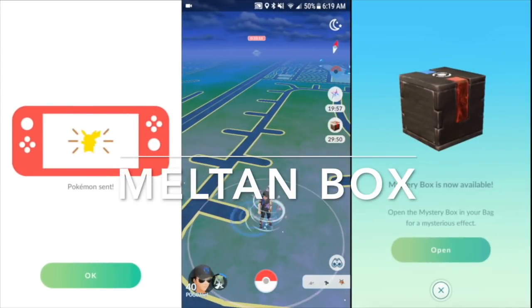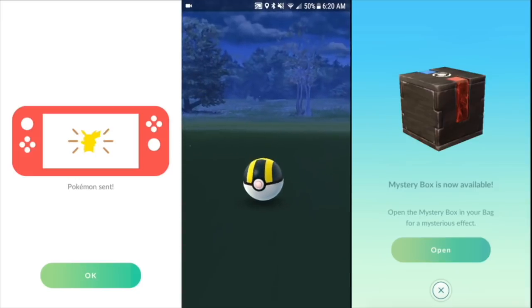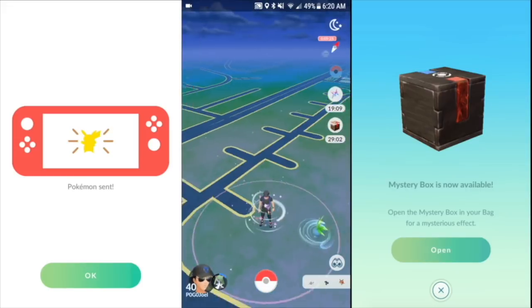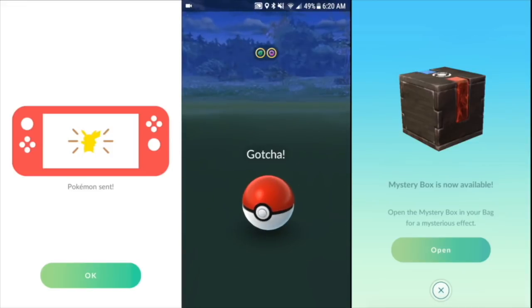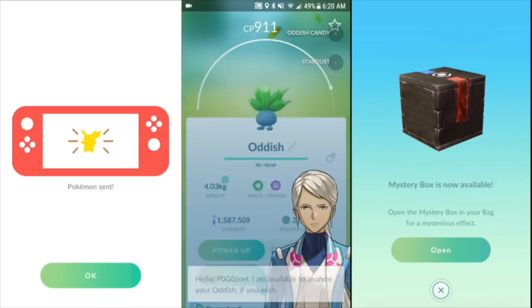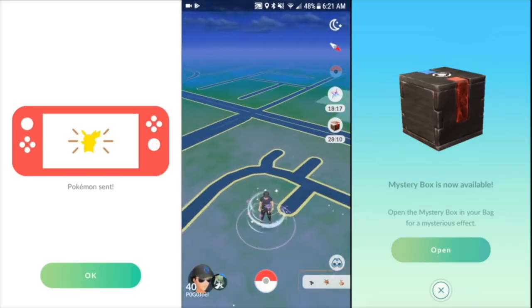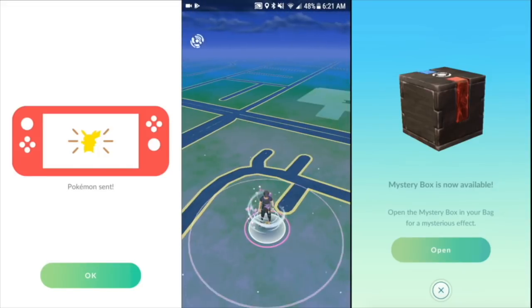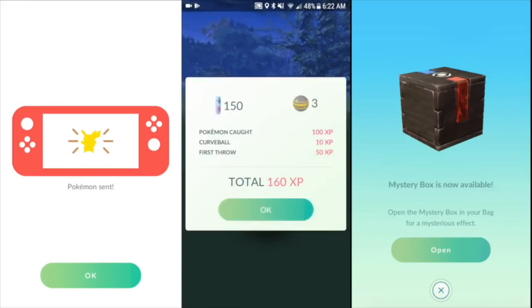If you transfer a Pokemon from Pokemon Go into Pokemon Let's Go, you get rewarded with a Meltan box, also known as the Mystery Box. When you open it, you can catch up to 20 Meltan in a 30-minute window. Turn up the sound because they're tiny and hard to see. You can transfer Pokemon into anyone else's Let's Go account with no limits — you just have to wait seven days before opening another box.